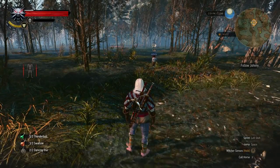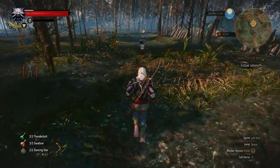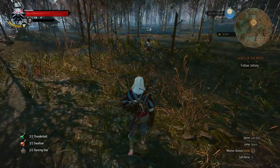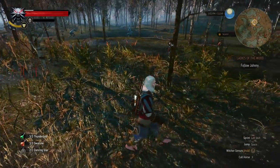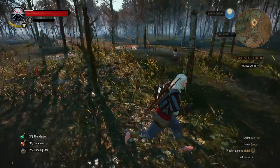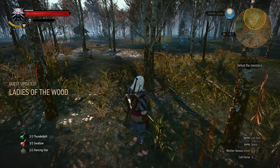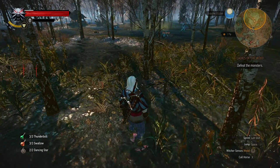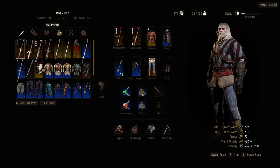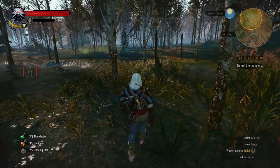Welcome back to The Witcher 3. Let's follow Johnny to see what we can do to help him get his voice back. He's just going to run right through the Drowners. Would Drowners try to attack Johnny? Apparently not. I always forget — what are Drowners? They're Necrophages, right? Yeah, okay. Put some Necrophage Oil on. I've actually still got Necrophage Oil, so we're good.